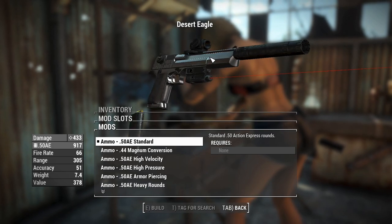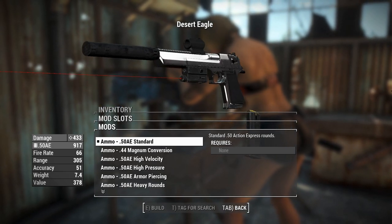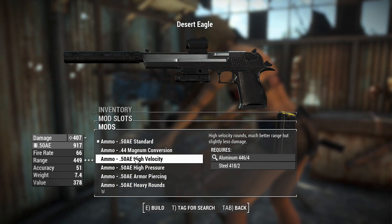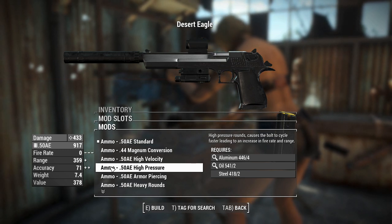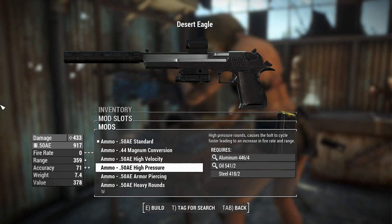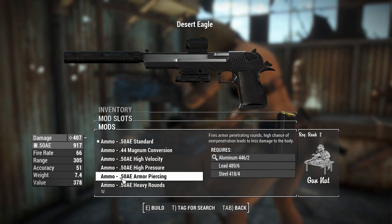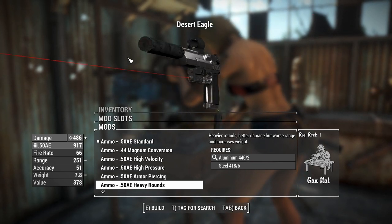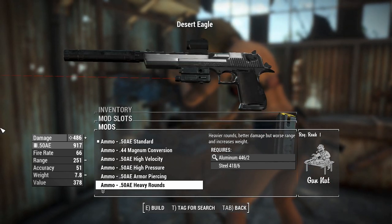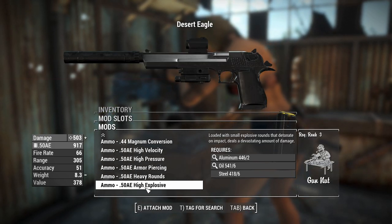You can have a .44 Magnum conversion if you don't have the .50 Action Express rounds. You can find the gun and craft it at a chemistry workbench, so there's really no reason not to get it. For ammo types: high velocity decreases damage but increases range by a massive margin; high pressure increases rate of fire bringing it to zero again; armor piercing lowers damage but performs better against armored targets like Gunners; heavy rounds worsen range but increase damage for closer range stopping power; and high explosive rounds are also available.